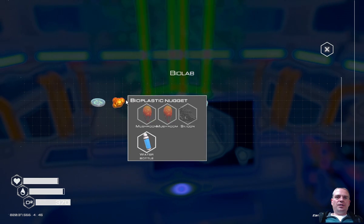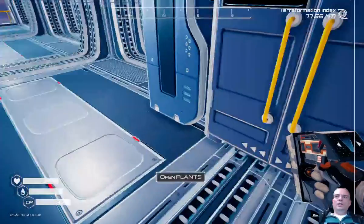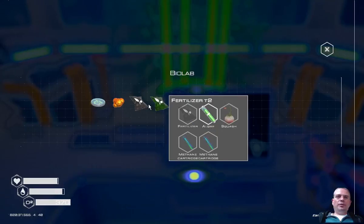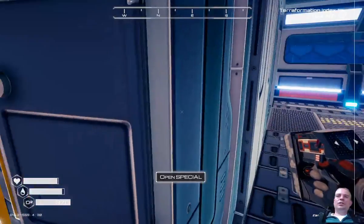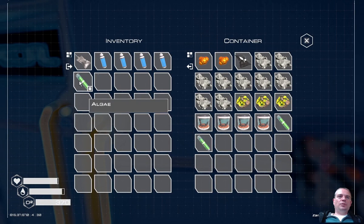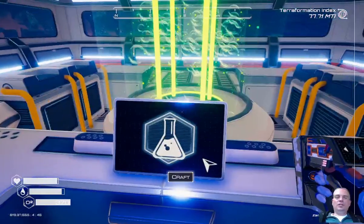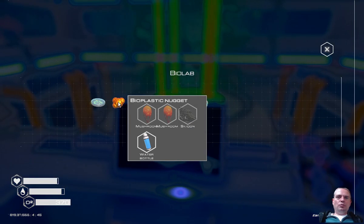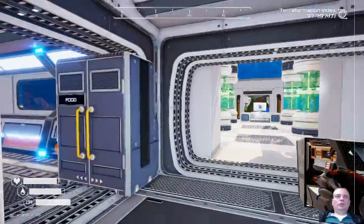We just need water for this. What do we need to make fertilizer? More importantly, eggplants. I know we need bioplastic - what does bioplastic need? It needs two mushrooms, a silicon, and water. I need to go get silicon.